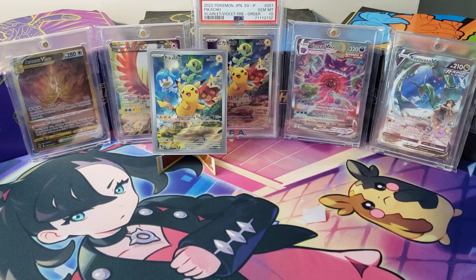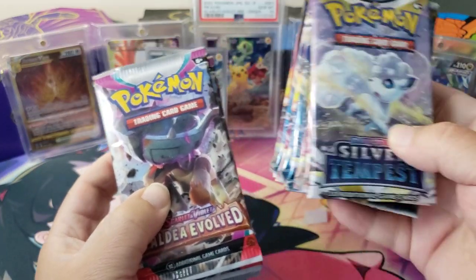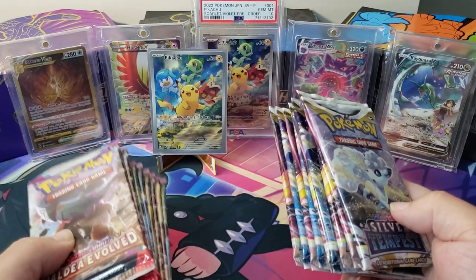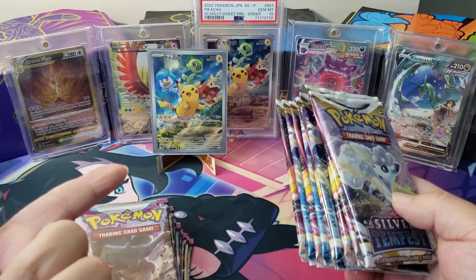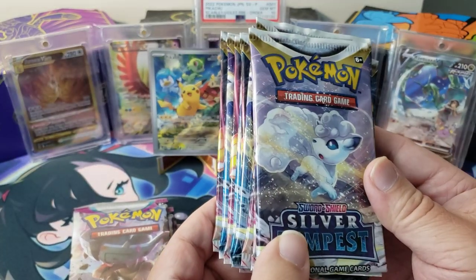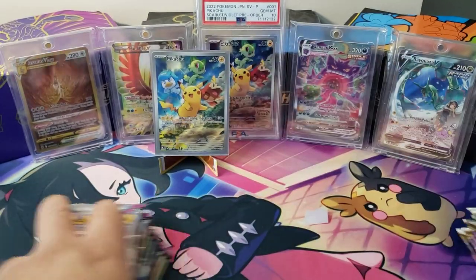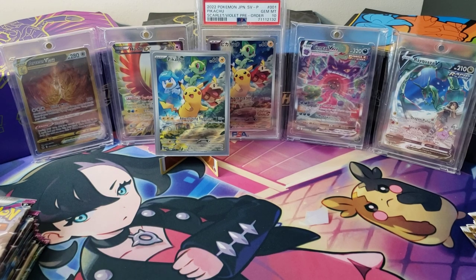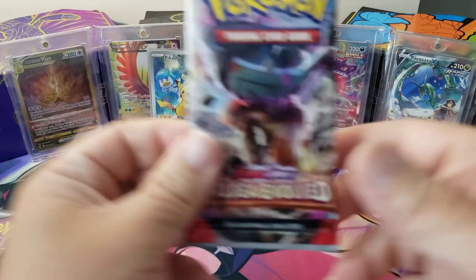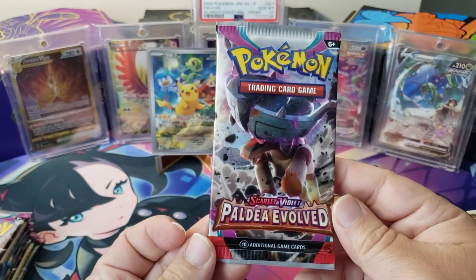Hey guys, welcome back to the channel. This is Marcus Aurelius, and today we're going to do a pack battle between Paldea Evolved and Silver Tempest. I got these packs out of the ETB that you all saw. There's the promo card you get with it, and these are just some loose sleeve boosters that I've opened up already.